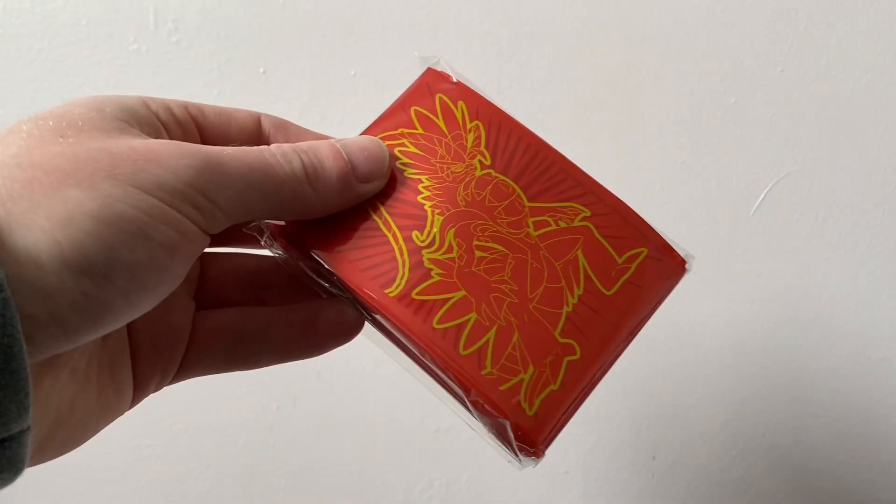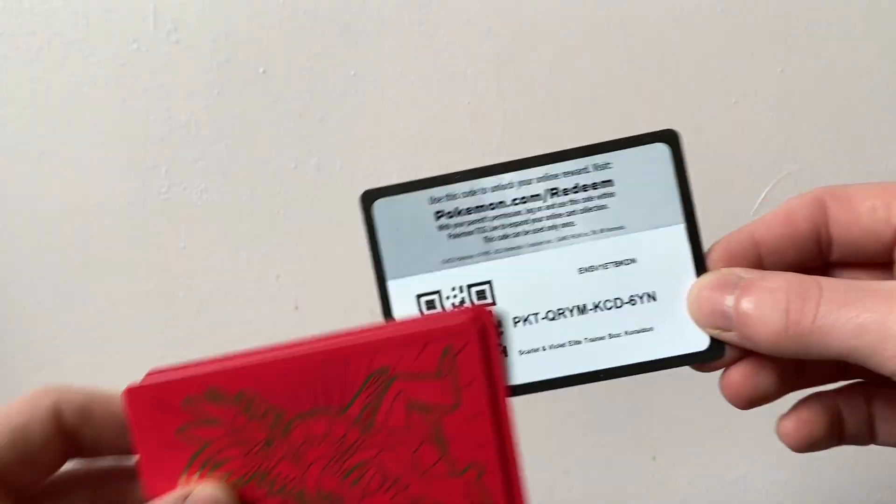I'm going to quickly show you the contents of the Elite Trainer Box. You get your standard energies, you get some really nice sleeves for your binder, the deck dividers, and there's the code card as well. You also get yourself some dice, which is nice.